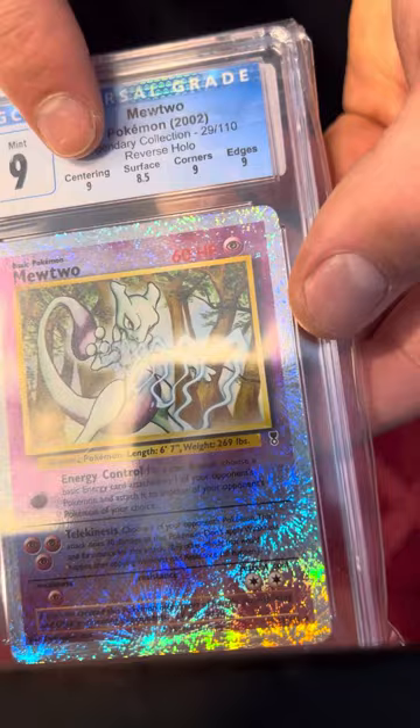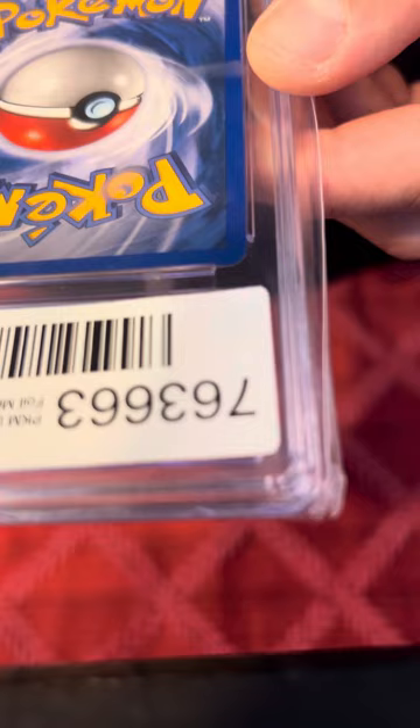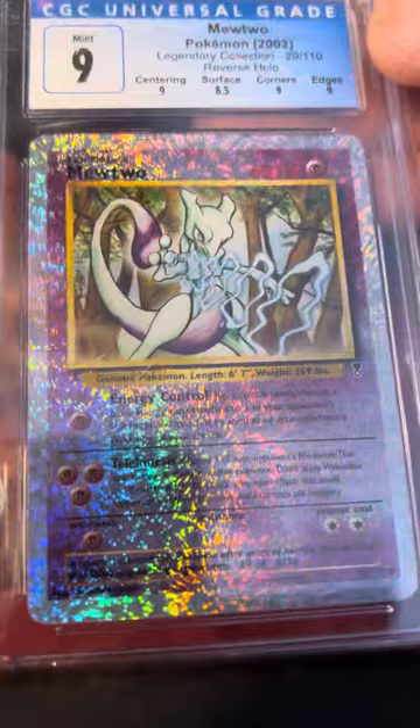Last but not least, my favorite card that I bought from them — Mewtwo Legendary Collection Reverse Holo, and a 9. Centering got a 9, Surface got an 8.5, Corners got a 9, Edges got a 9. Honestly, I don't see why this didn't get a 9.5 from CGC, because it looks pretty immaculate. I'm just so stoked to add this to my collection. Thanks for watching me unbox all these graded cards — catch you in the next one.